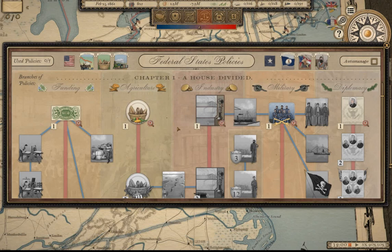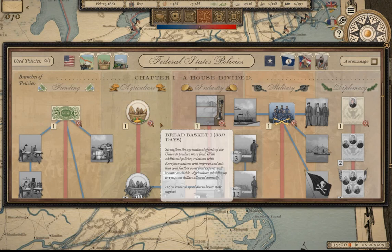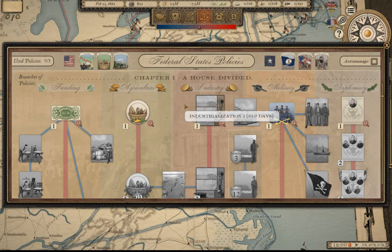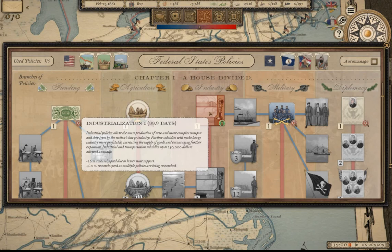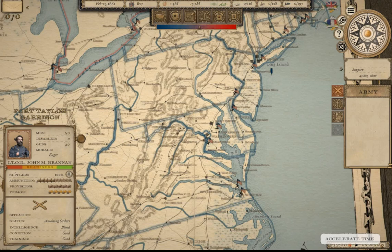The Union has a lot of natural advantages — stronger industry, manpower, and likely more food production, since the South focused on cash crops rather than food crops. We're going to start and ramp up our industrialization. We'll research Industrialization One, and only one policy at a time for faster research — we're going to test that out. Let's play the campaign.